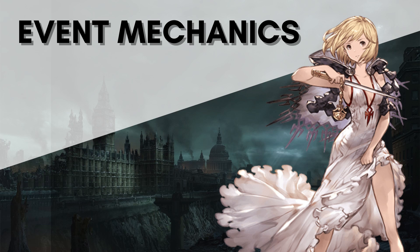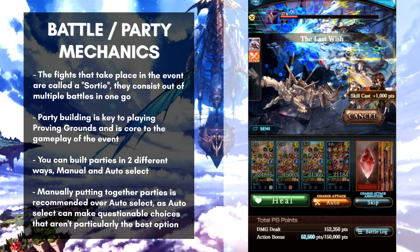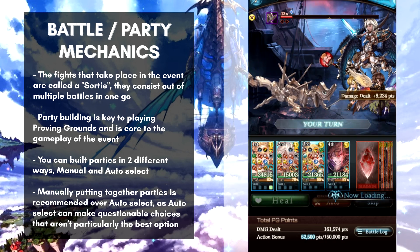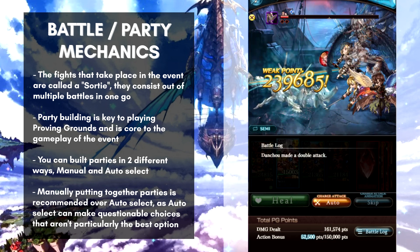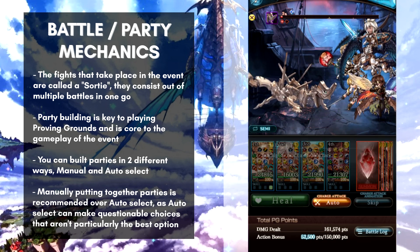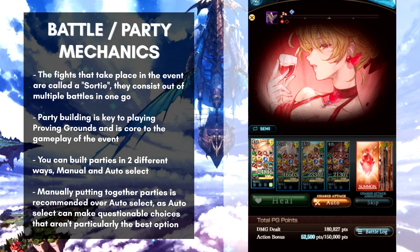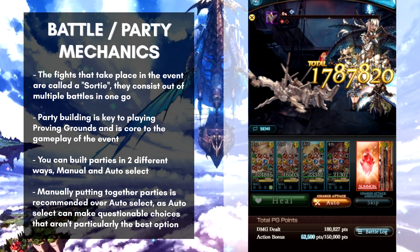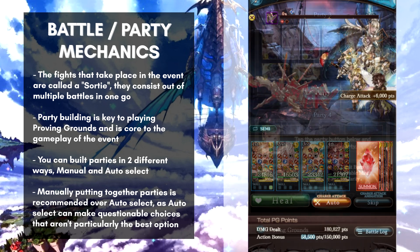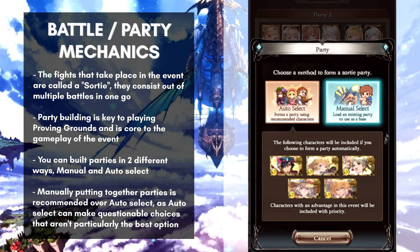Now that we know the gist of the event, let's get a bit more in depth with the mechanics. To start, I'll cover the battles you'll be fighting — referred to as a sortie. These sorties consist of a string of battles and require you to form multiple parties. Forming parties is key to this event, and it can be done in two different ways.